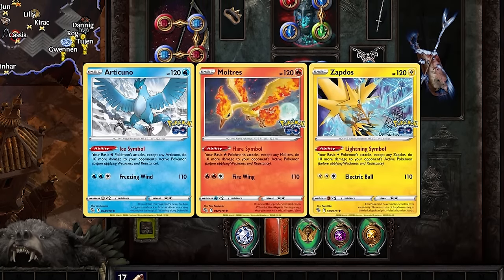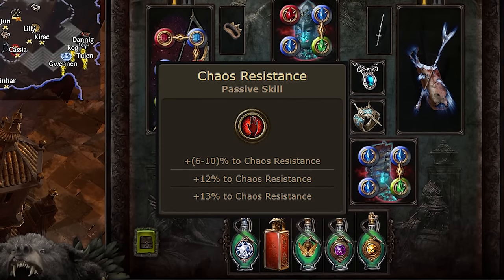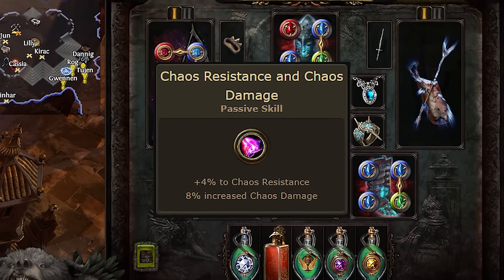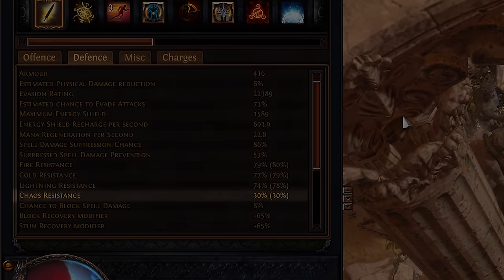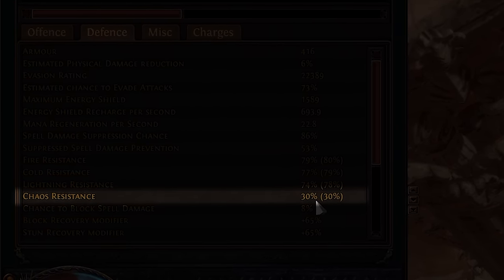Note that I specifically said fire, cold, and lightning resistances — because for chaos resistance, you likely won't find a significant amount for a while, so you really don't need to worry about it until you're close to the end of the campaign and entering maps. If you are in maps, just keep your chaos res as high as possible. Anything in the positives will feel good enough, but the more the merrier.